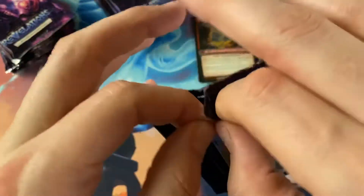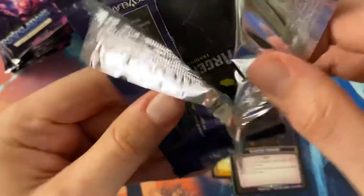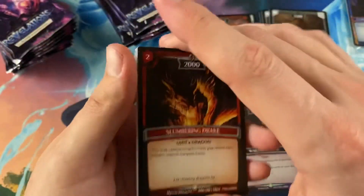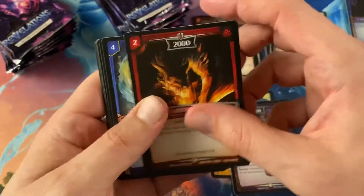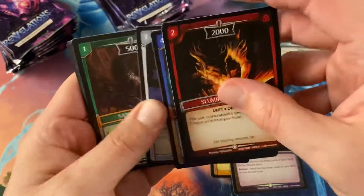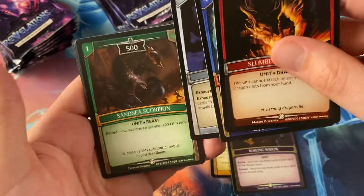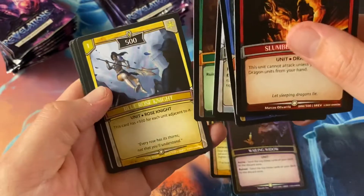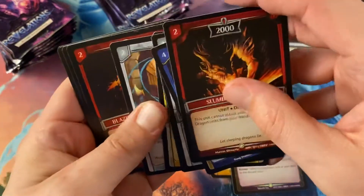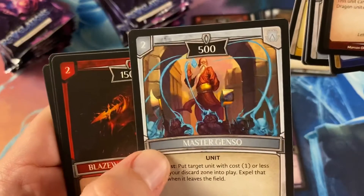Apparently I don't know how to open these anymore. Alright, Slumbering Drake, Wanda — she's back — Sigil of Loss again, Sea Scorpion, Blue Rose Knight, Master Jenso — looks like the dude from Kill Bill.